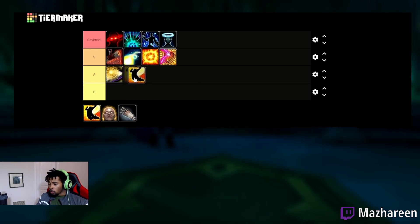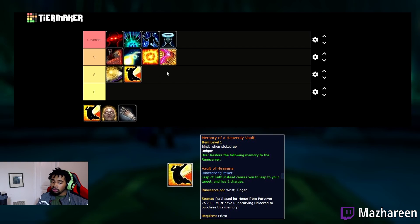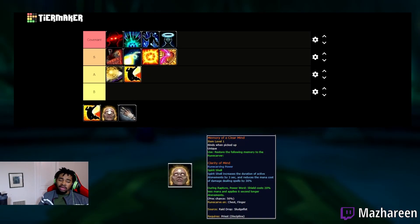Next we have Vault of the Heavens, which gives your Leap of Faith two charges and pulls you to people instead of pulling them to you. This isn't bad, especially with how many melee are in the PvP scene right now. You could potentially run this if you find yourself hard to kite. However, I don't think it's going to be needed at all — if you learn how to play Discipline Priest properly, go around pillars, you definitely don't need Vault of the Heavens. But if you want the extra mobility, it's an option.